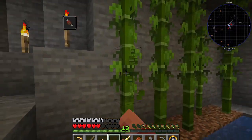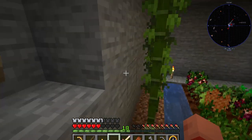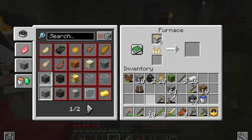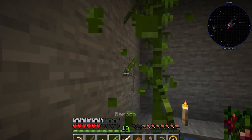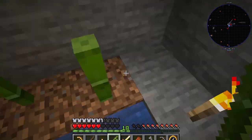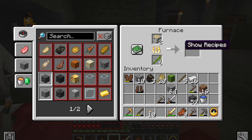You know what? I just realized I can use some of this as fuel. And suddenly he knows what he's gonna do with a lot of bamboo — another piece of charcoal. This is how you make as much charcoal as you can, using as many resources as you can.